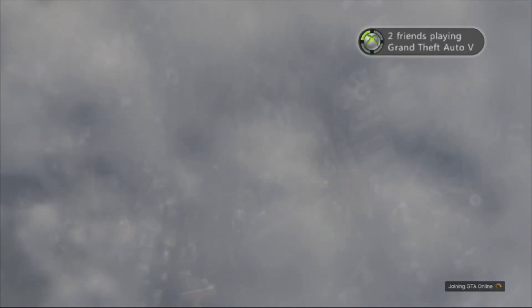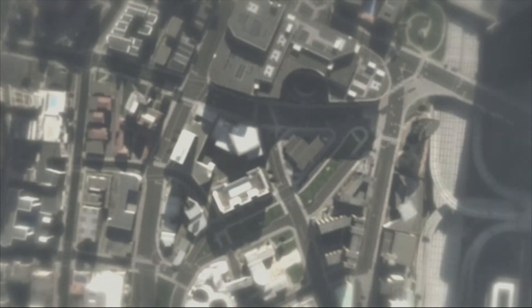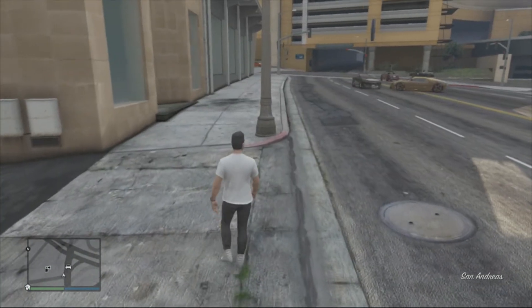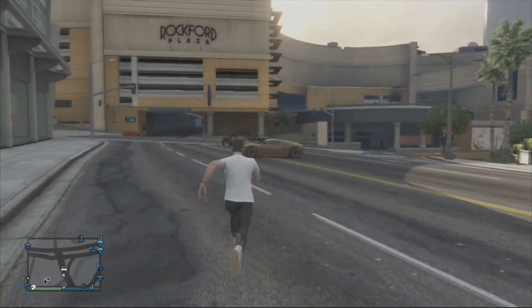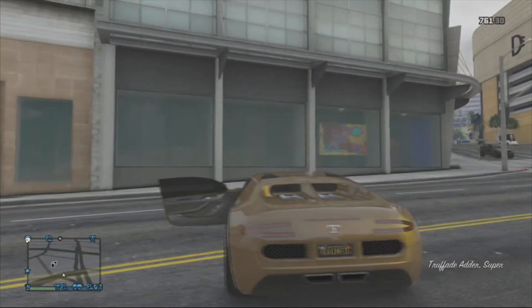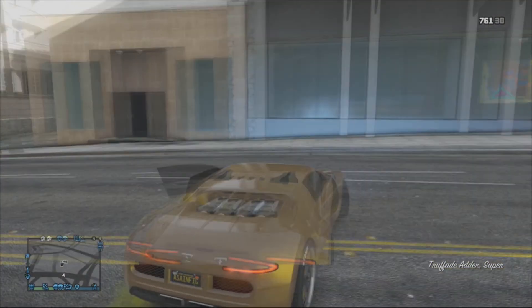It will spawn you at your last location. In this gameplay it spawns me near the car, not exactly inside it — last time it spawned me inside, but not this time. So as you can see I spawned next to it. If you're not in it already, just go get it, then drive to Los Santos Customs, enter it, and it will automatically pop up as sell this vehicle.